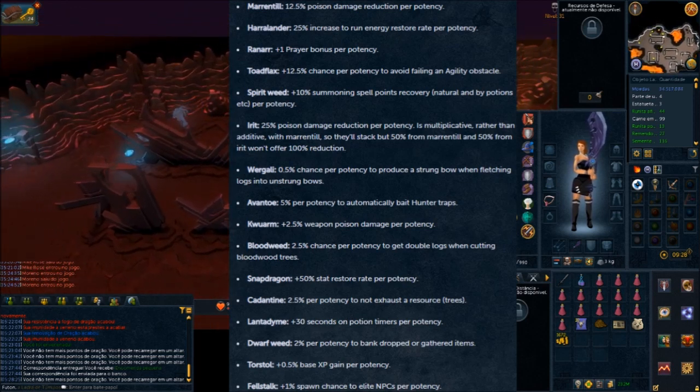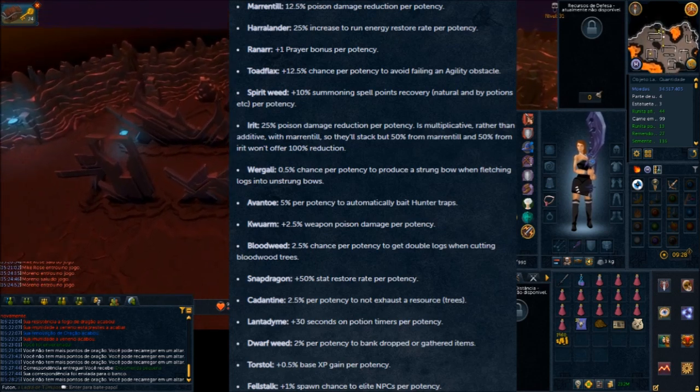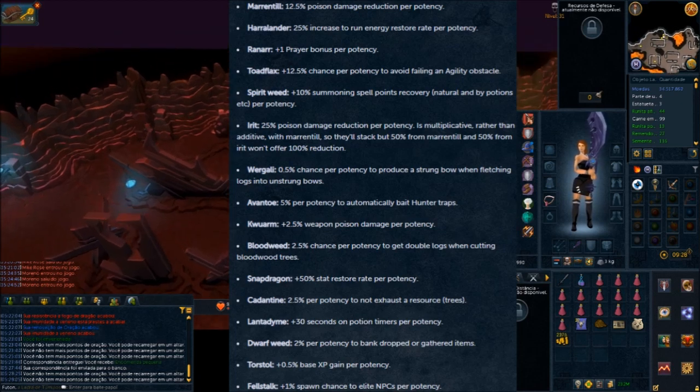The next one is Dwarf Lead, which gives a 2% per potency chance to bank dropped or gathered items — it basically acts like a Sign of the Porter. Whatever the Sign of the Porter works on, this will work on. As a note, unfortunately it notes the item in your bank, which means it eats up another bank slot. This thing is a little buggy but I'm sure they'll get it fixed.